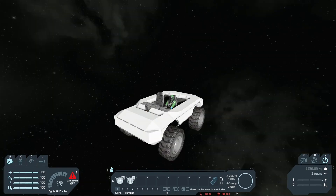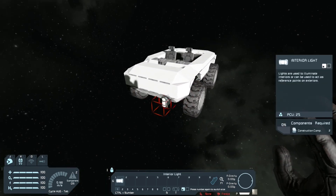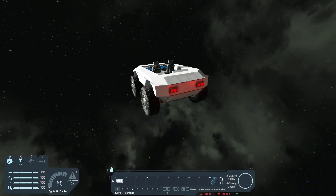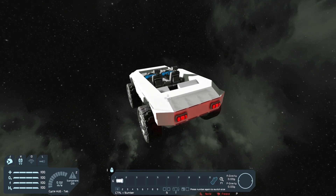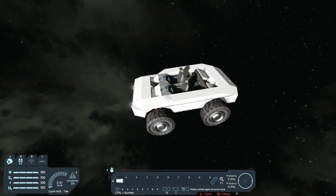I almost forgot to add some lights, so let's quickly add some. I made the back lights red, turned the intensity down to about one and the radius to about two, just so they're not too intense.